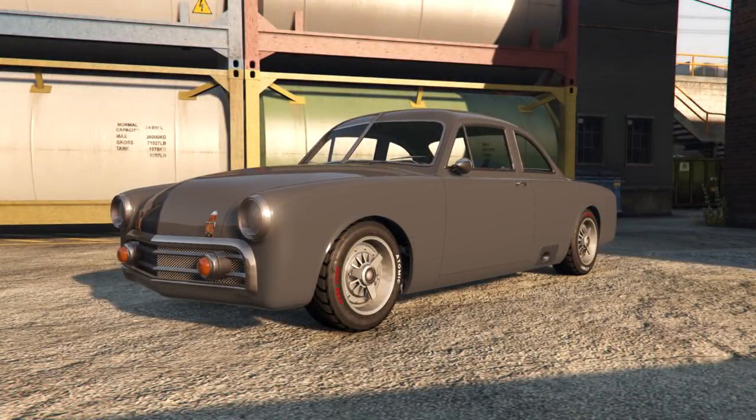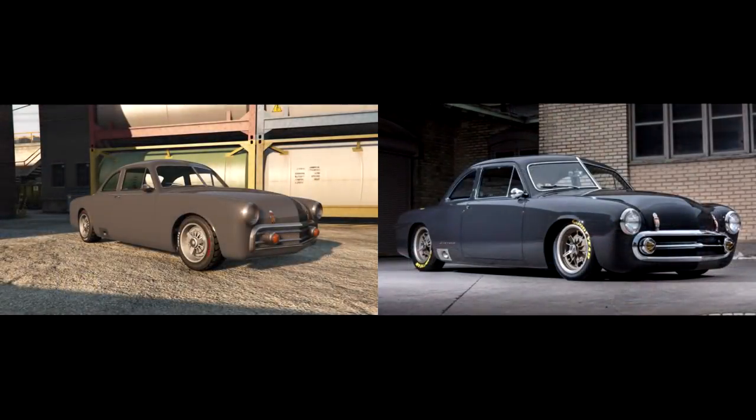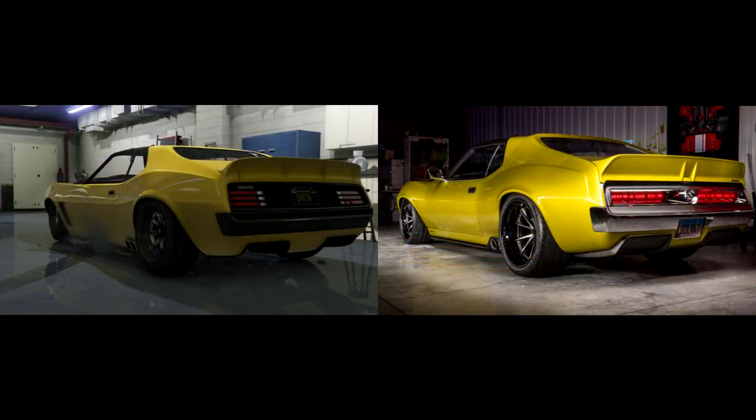Similar to the Slam Van's upgrade to Stubby Bob being a custom-built real-life vehicle, the Clique is based off a 1950s Ford Coupe — but not just any coupe, a custom coupe made by Bruce Levin. It's pretty neat of Rockstar to pay homage to someone's pet project within the game. This is done again with the Deviant, which is based off a custom-built early 70s AMC Javelin. The custom build basically makes it look like a normal car that has been hitting the gym or the steroids pretty hard.